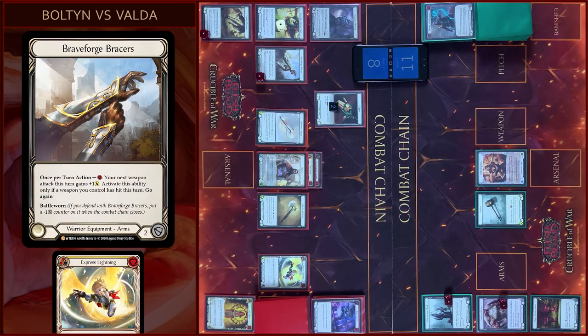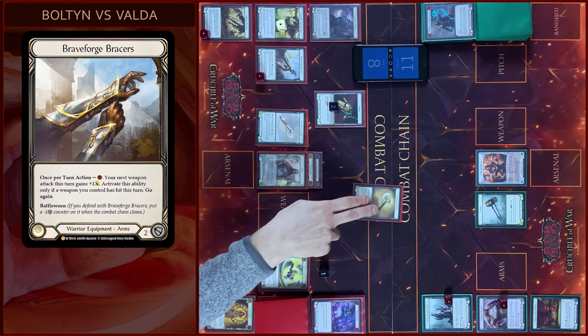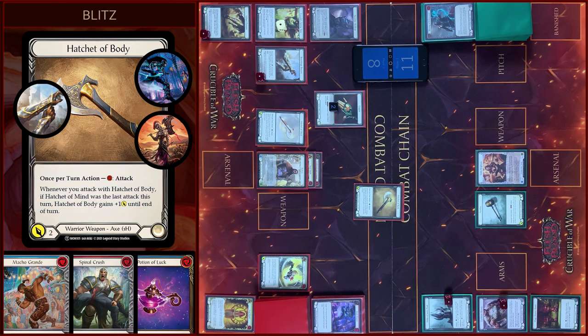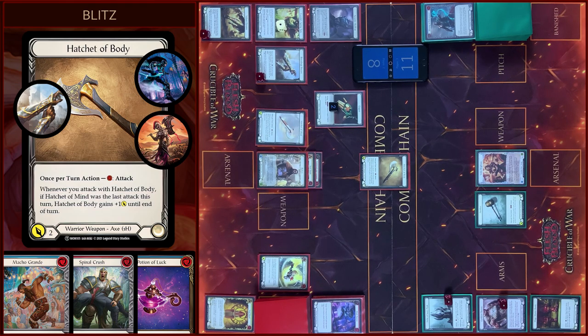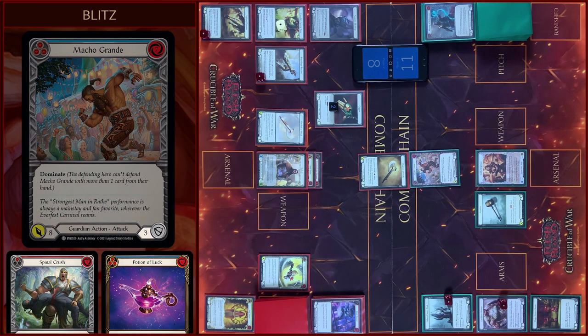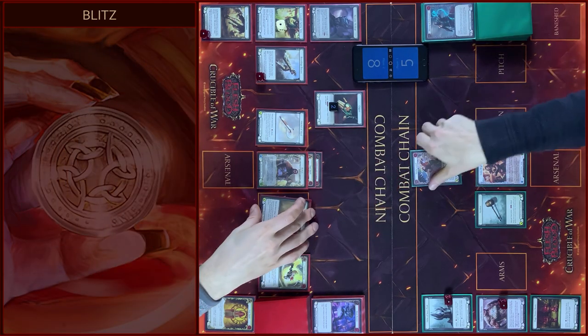Then I will use Braces, pay one — one Floating. And I will attack with Hatchet of Body, pay one — nine damage with Dominate. I will block three. No reactions. You take six. Let's close this combo chain.